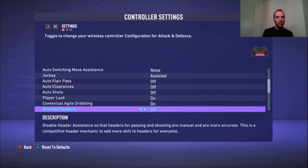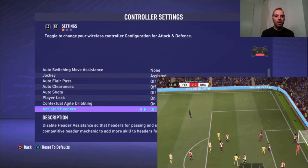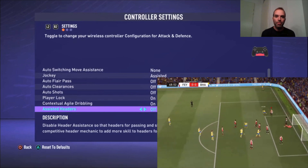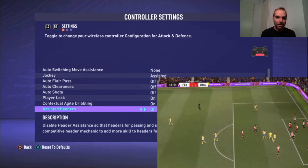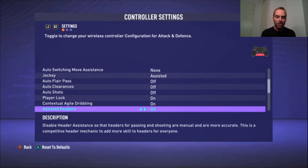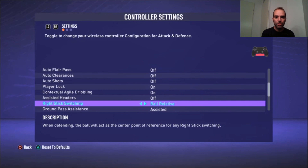Assisted Headers is off. It gave me a horrible situation: I got a corner against me and my player decided not to head the ball clear — instead he headed it back to my opponent who scored. That was really bad, so I turned it off. I decide when I'm heading the ball, not the AI.